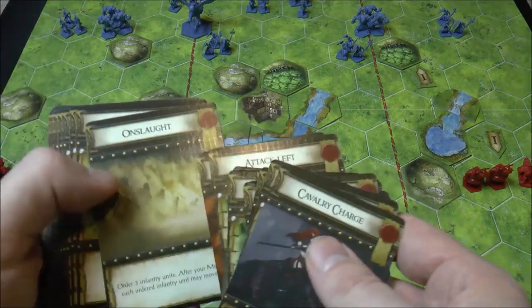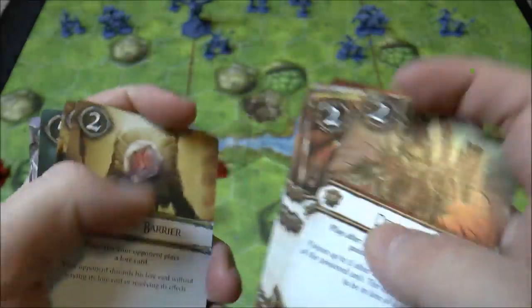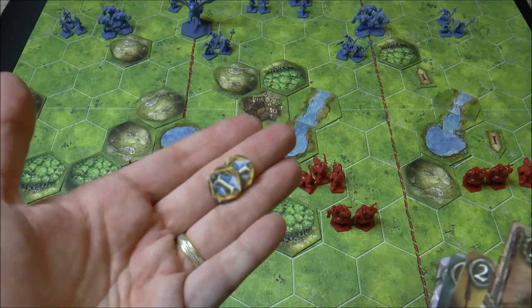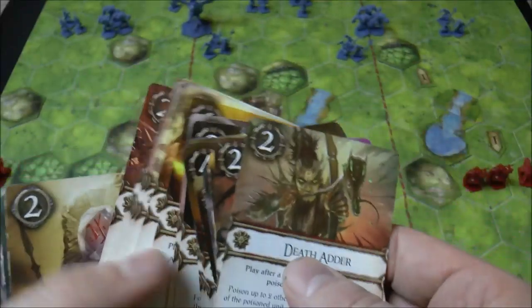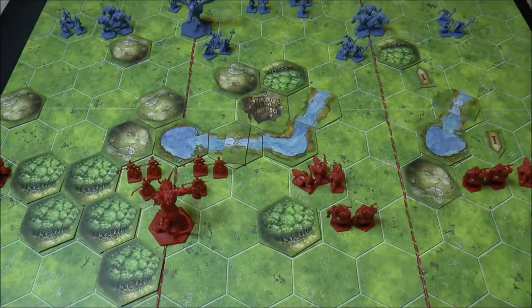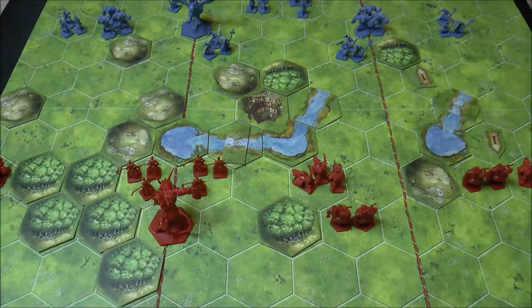You always play a card, activate units, do actions, then draw back up. You also draw lore cards - you can see the faction symbol on each deck. Here's the cost in lore tokens: you can play a card after a friendly Viper Legion unit poisons an enemy, summon a swarm, or 'pillage' so your opponent loses two lore and you gain two. Some of these lore cards are like bait to trigger a really cool lore ability. They help dictate your strategy on the board.